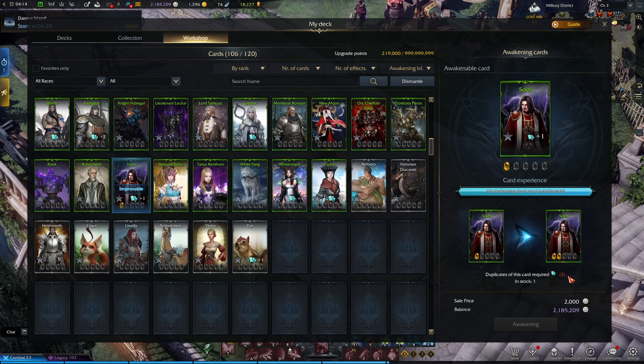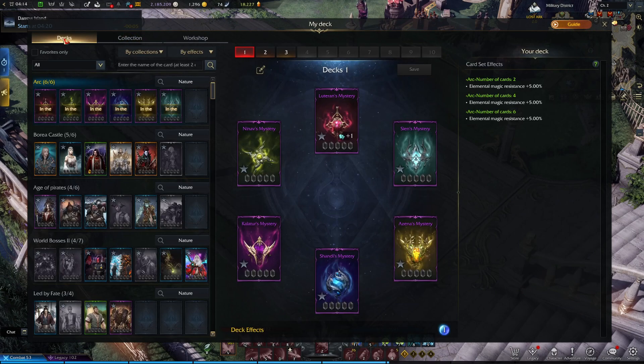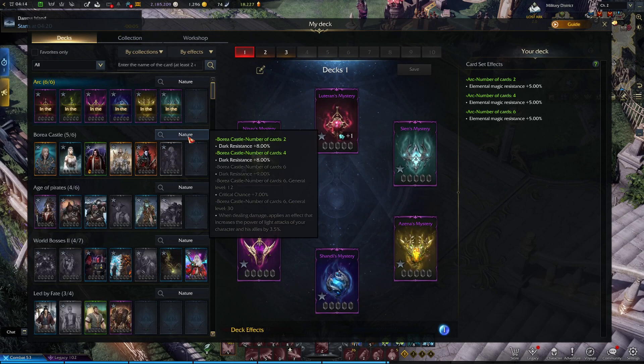Now that you know how to upgrade the cards, let's show you why you would want to. If we head back to the Deck section and take the Borea Castle full set for example, you will receive a total of 25% dark resistance for having six cards equipped, but you can also receive an additional effect such as critical chance plus 7%. However, this requires you to have all six cards equipped and the total number of upgrades equal to 12. So you will need to upgrade your cards in this set a total of 12 times. It doesn't matter if one card is upgraded five times, one four times, one three times — the total needs to be 12, which will then activate the critical chance plus 7%.